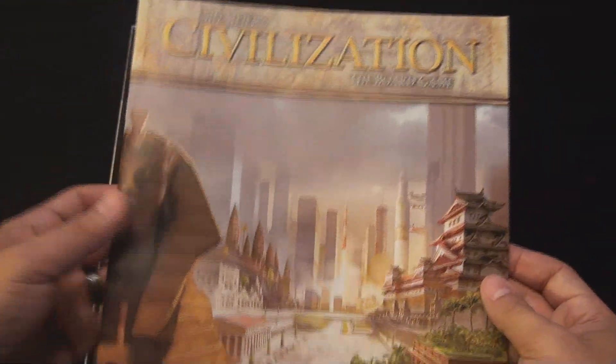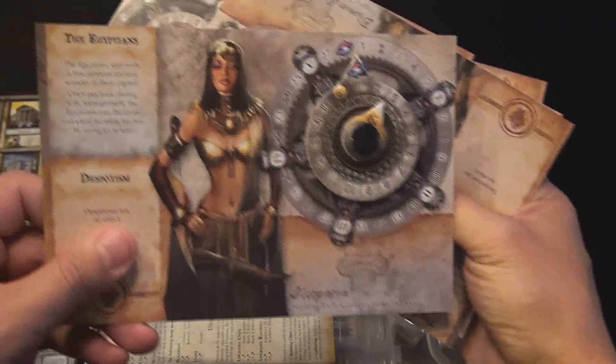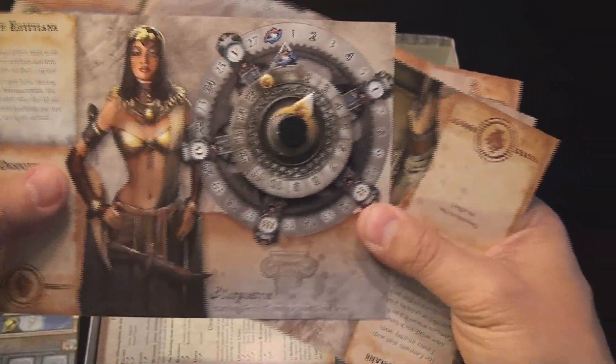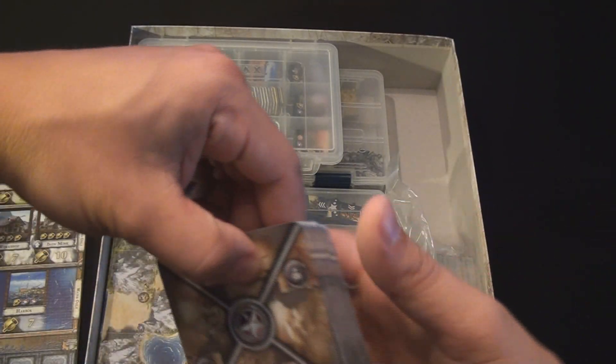The rulebook is very well explained. FFG continues to get better and better with their written rules as well as their explanations. I read through this once and had no trouble whatsoever. There is a market board that houses several different things such as the cultural track, buildings, wonders, and all of your military units on one side. There are crib sheets that have production cost on one side and a summary of the turn order on the other side - very well done and very useful for new and experienced players both.